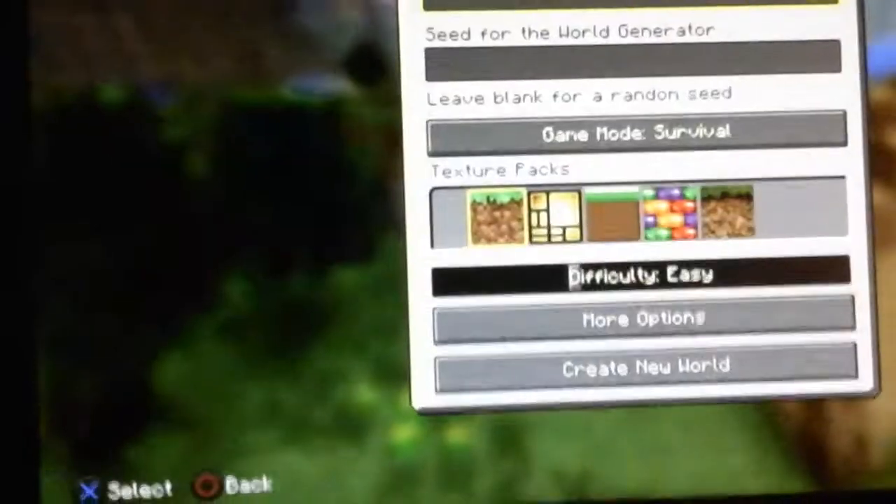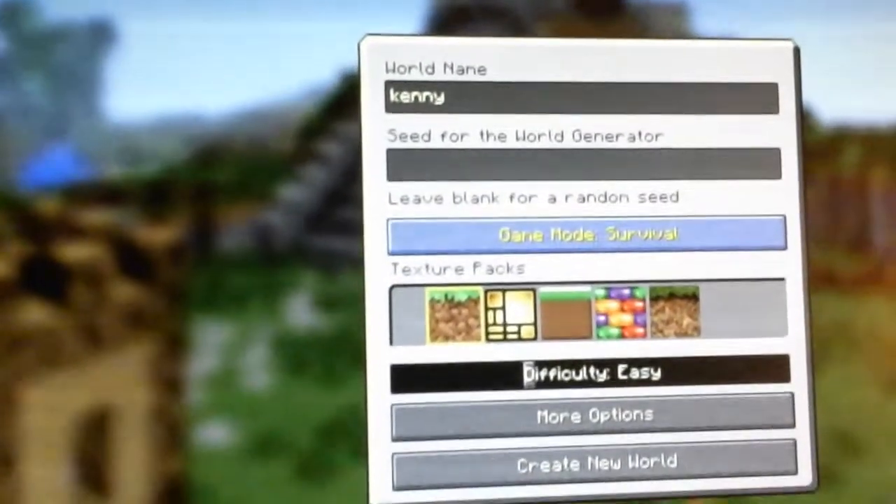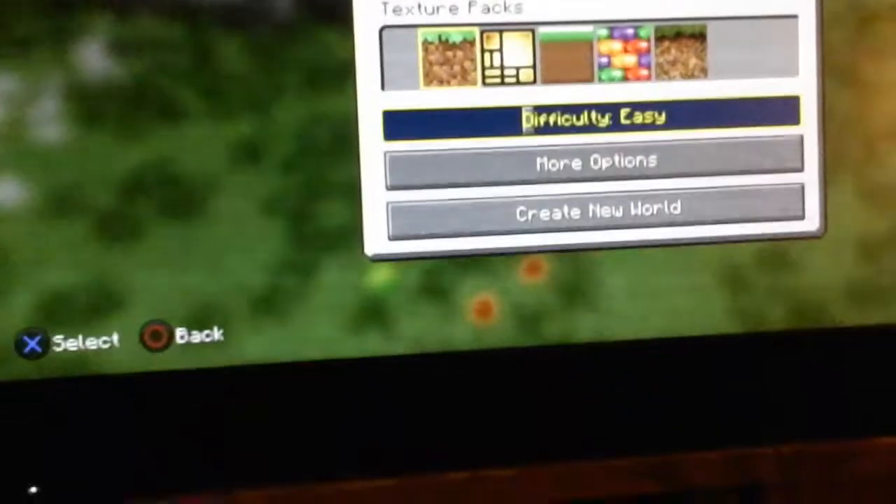I'm going to show you this. It's real simple. So, create new world. I'm just going to put... done. Then you want to go down, hit Survival, then Peaceful, create world.